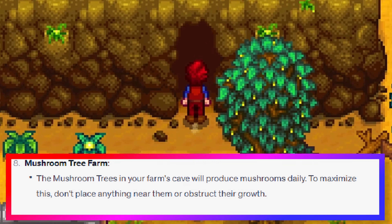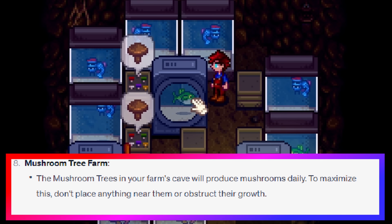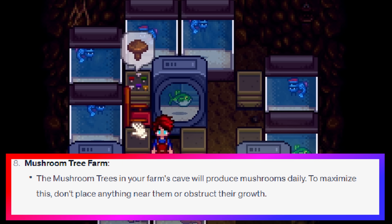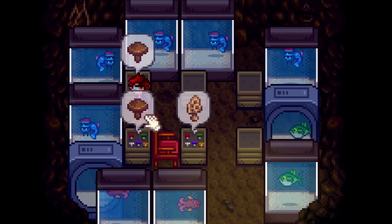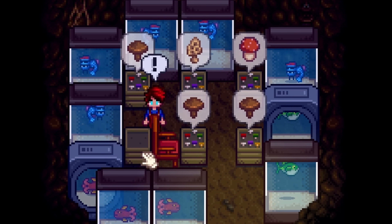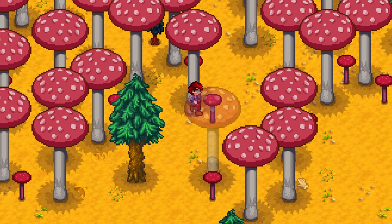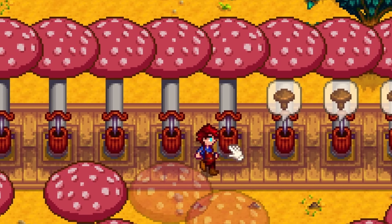The last tip was fine, so I had some hope until I saw this: the mushroom trees in your farm cave will produce mushrooms daily. To maximize this, don't place anything near them or obstruct their growth. The mushroom cave will produce mushrooms daily and you cannot obstruct them in any way. They also aren't trees - a mushroom tree can only produce mushrooms with a tapper.